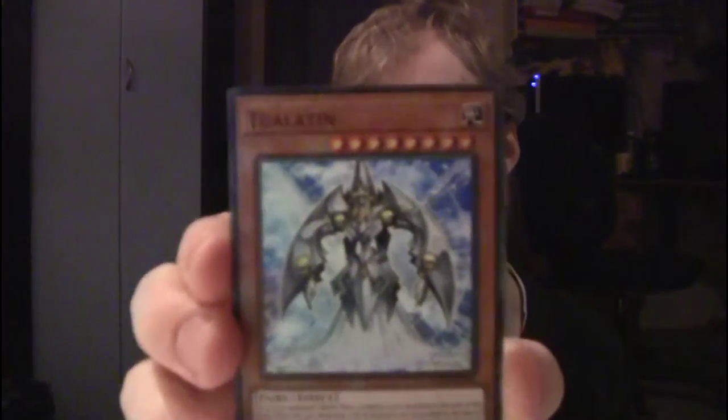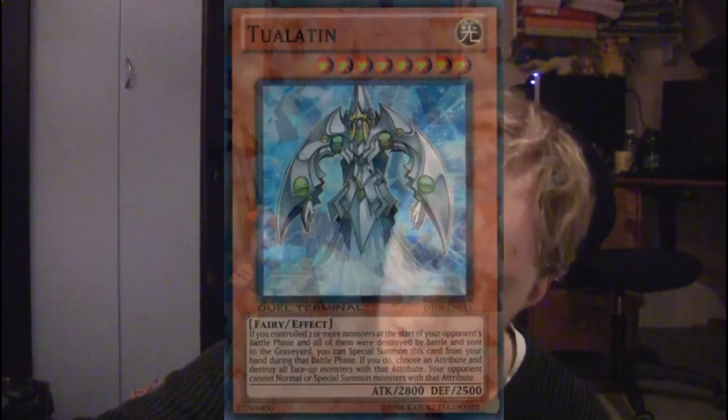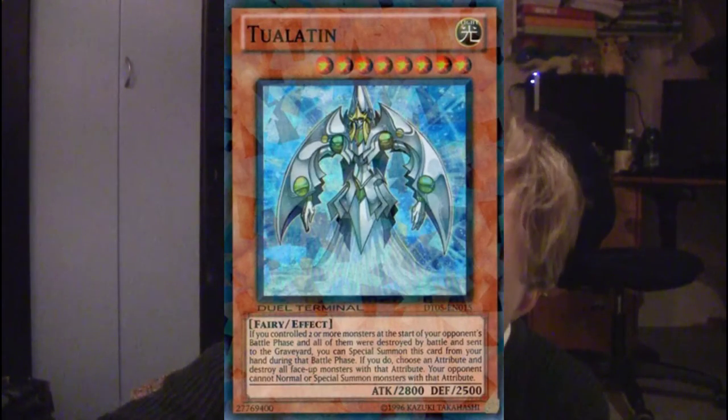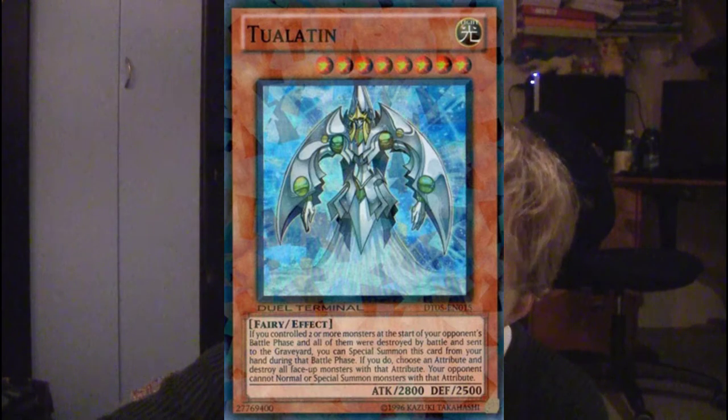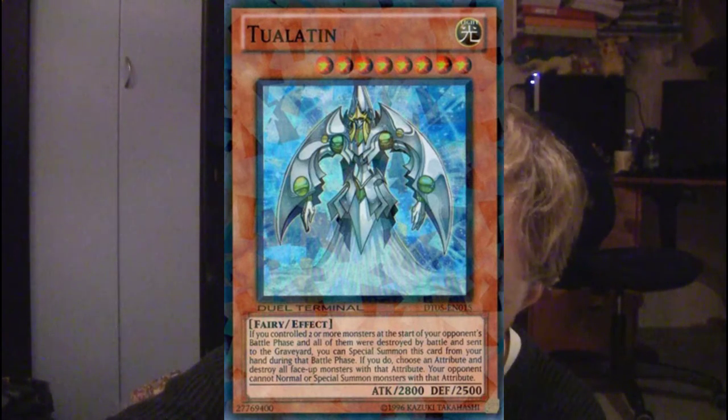Interesting — I've not seen this card in a while. Tualatin. Either it's Yu-Gi-Oh 2007 or 2008 where there was an opponent like Tualatin who had his own deck with cards that Tualatin worked with, and I remember it being pretty hard to deal with on occasions. Tualatin: a level 8 Fairy Light Monster, 2800 ATK, 2500 defense.